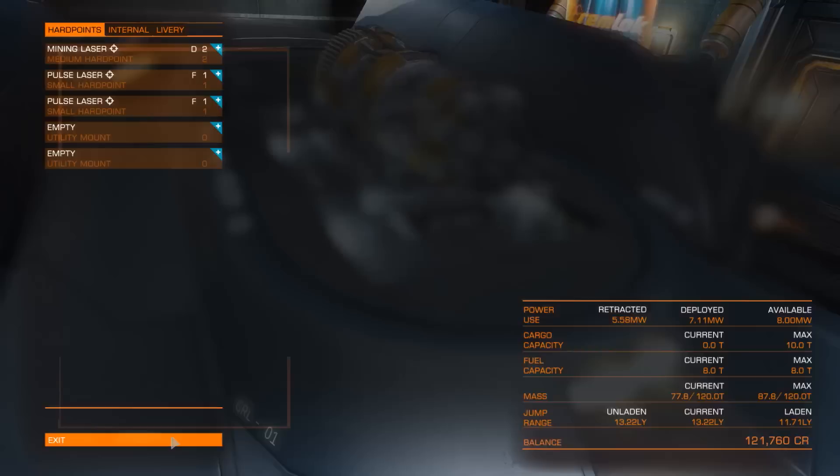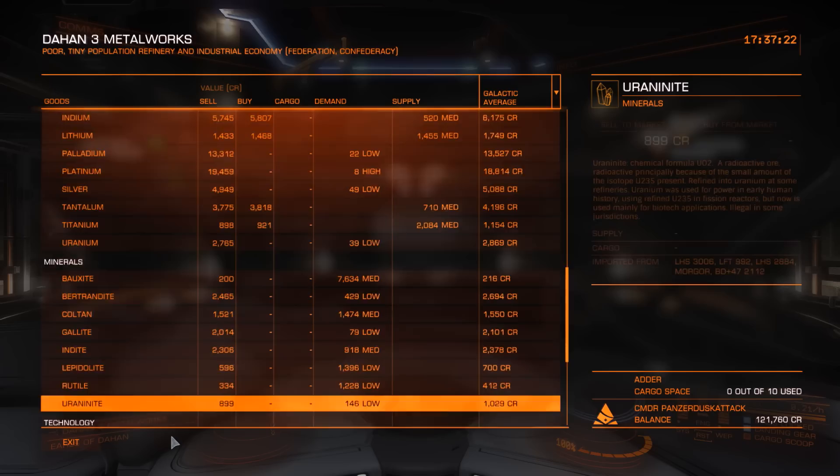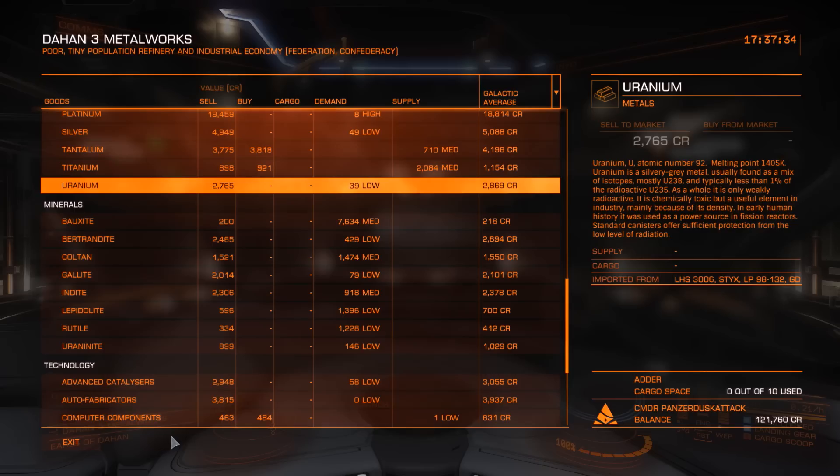The next thing you want to look out for is the commodities market. This is something you probably want a screenshot of. Looking through the commodities market, you can find out how much each item is worth — these are the metals, and below that are the minerals. In places where they're in high demand, you'll definitely see an increase in price. For a good amount of profit per hour, you want to stick to stations that are close to your mining spot so you can quickly get rid of it and go back to mine some more.